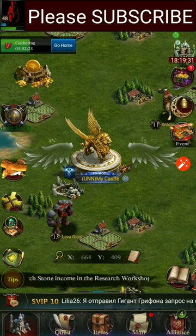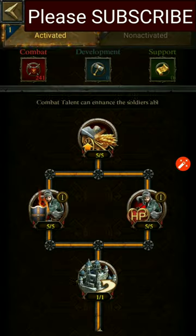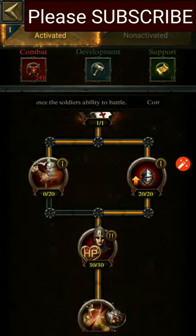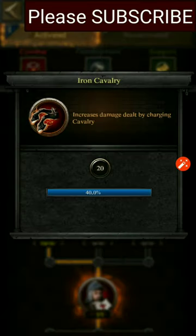I'll go to my skill points. In the skill points, if you scroll down, you can get the Iron Cavalry skill that gives you 40% cavalry charge damage.